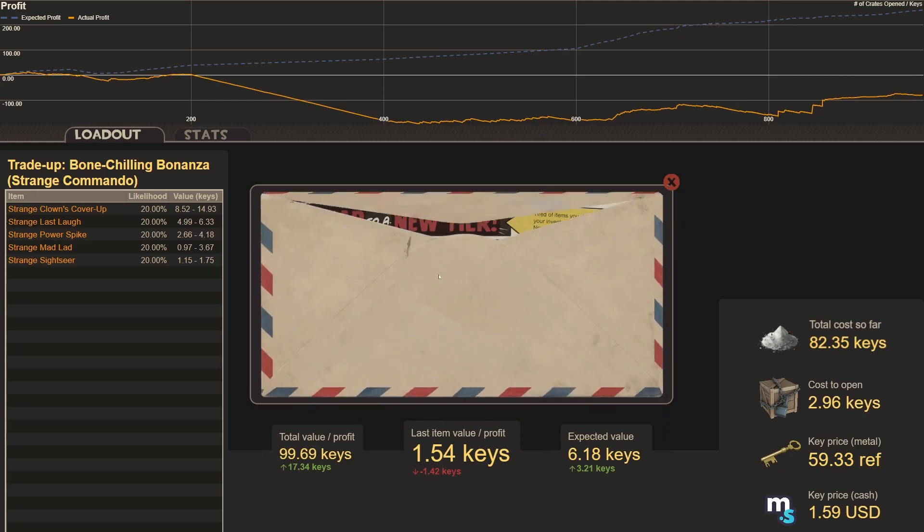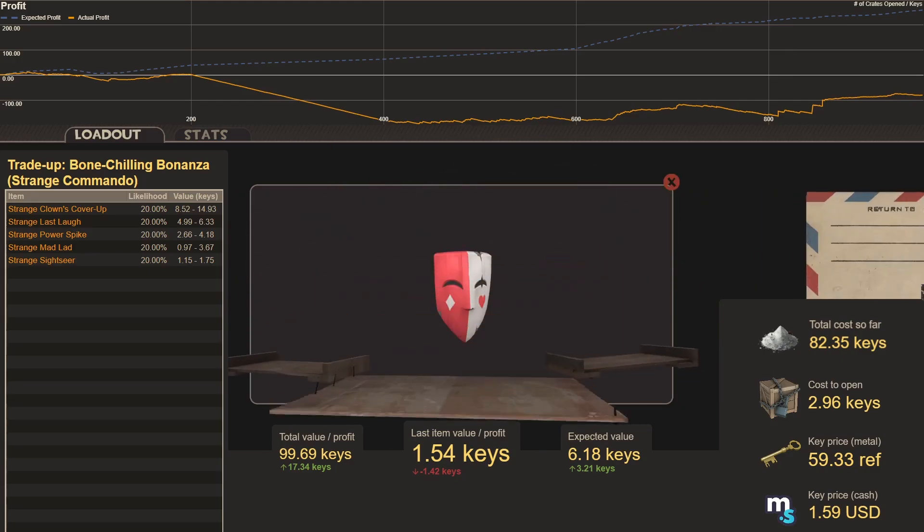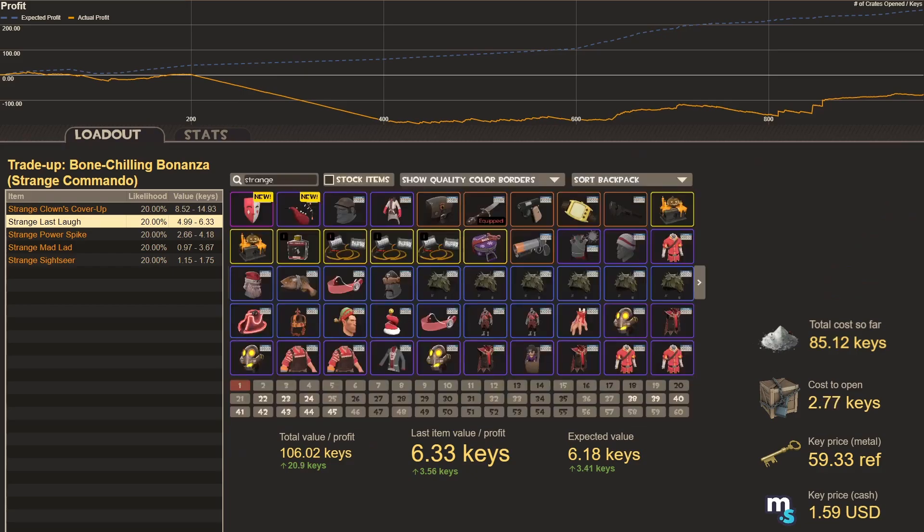Trade-up one hundred and two, Strange Bone Chilling items — drawing hearts and smiles for the big ones: Strange Last Laugh, our second best hit, up to 6.33 keys — a three key profit. Actually my cost was 2.77 keys so that's a profit of 3.5 keys. Awesome.